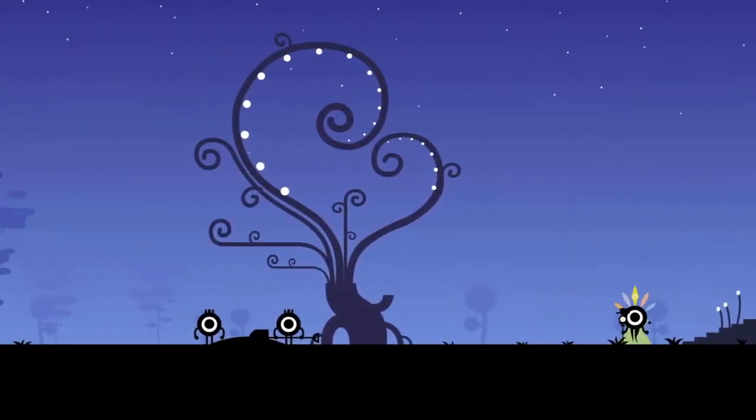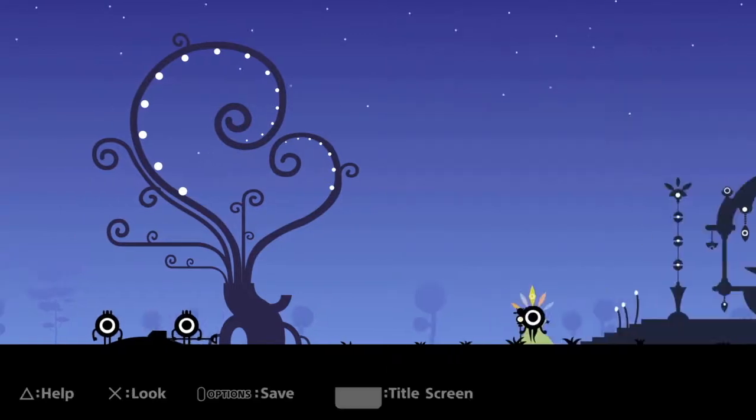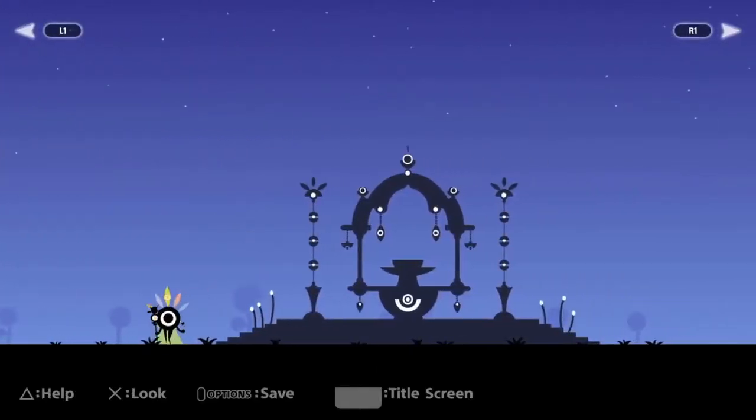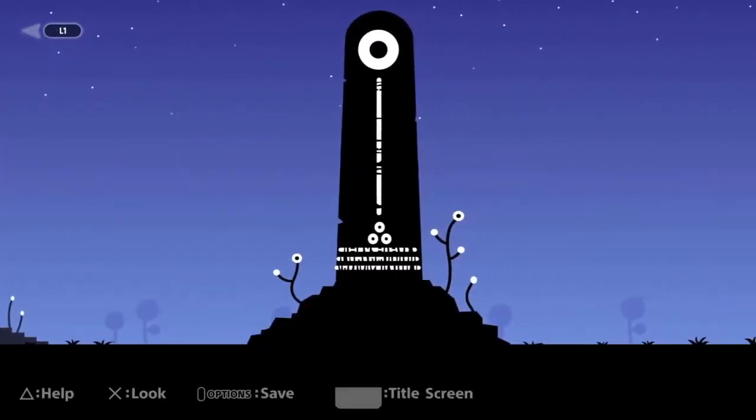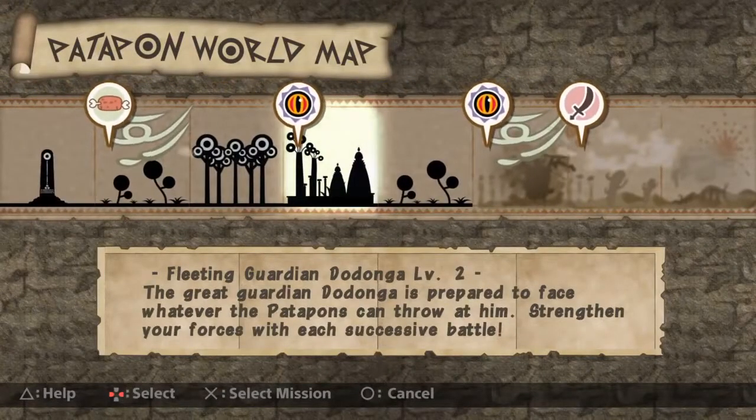I cannot make any more of the Yaripan spear people because I have a full loadout of those. I'm not really sure how I'm going to make stronger units, but maybe they die and then I can replace that slot with somebody who's a little stronger.